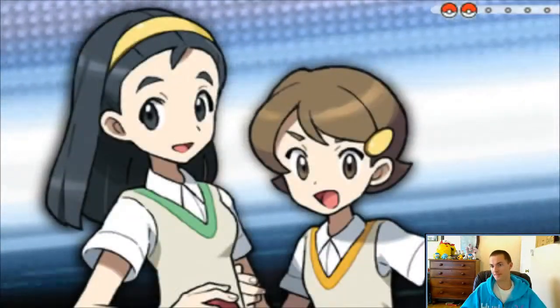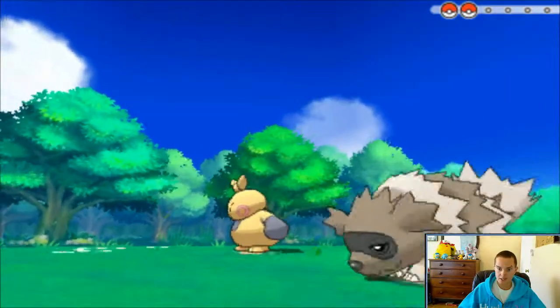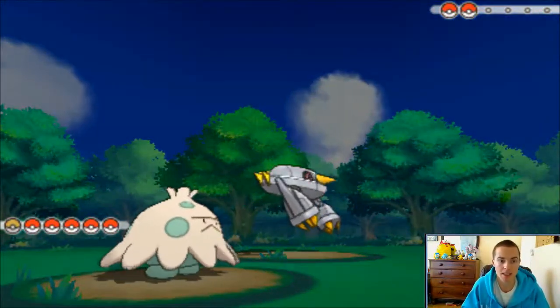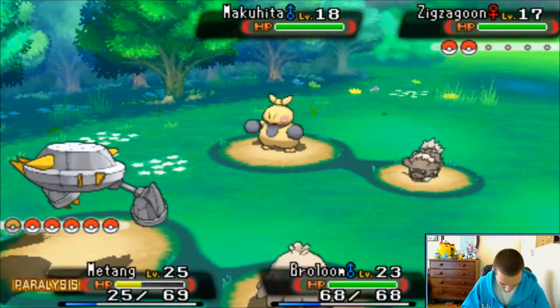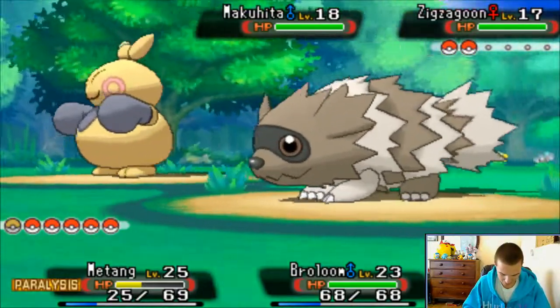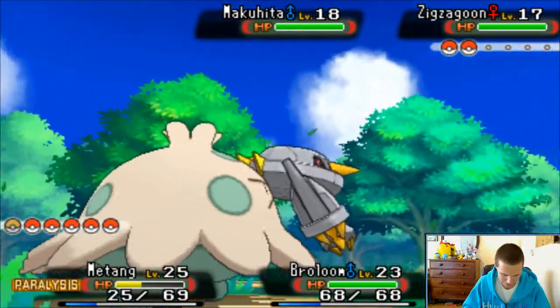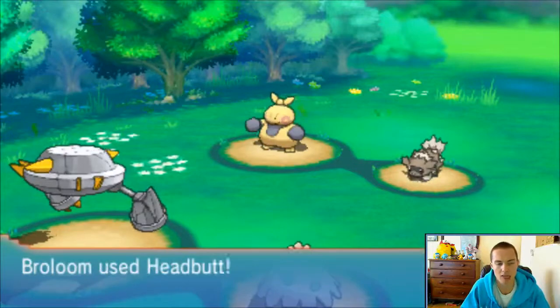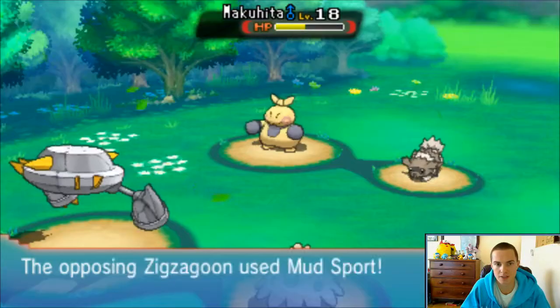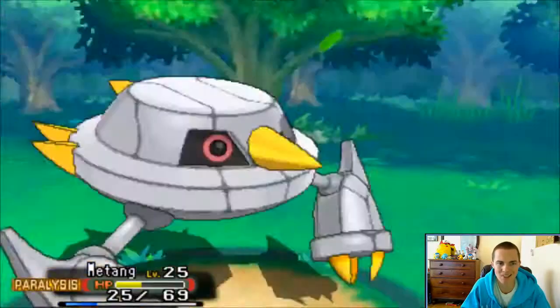Let's do this area. Teammates Anna and Meg are here, and they are interested in sending out a Fighting-type Pokemon and a Normal-type Pokemon. We're going to murder these Pokemon. Let's just double up attacking everything. Maybe I should have attacked the other one if I was going to be going first. Mud Sports, so we're going to be doing less damage. Makuhita with the...